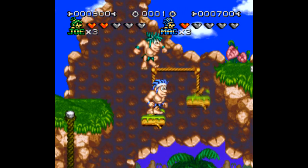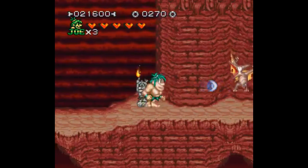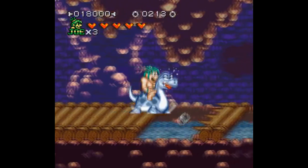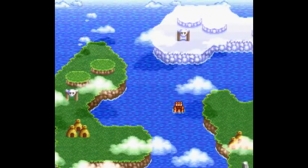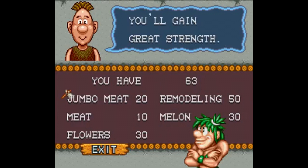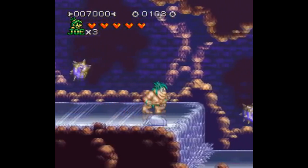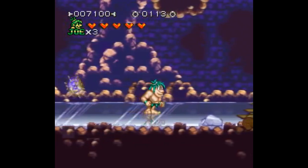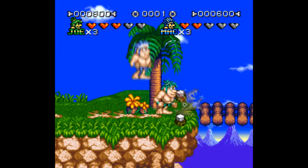Joe and Mac 2 is a standard sequel — it's just more Joe and Mac with a few new abilities. You can now upgrade your clubs with spikes, spit bones after using a health replenishment, ride dinosaurs, and spit fire after eating a pepper. After you finish the first level you get access to an overworld where you can wander around, visit a village, buy flowers, pick out a wife, and start a family. This is all really funny and gives the game personality that helps it stand out. Joe and Mac 2 is easily the best game on this list — it's a good co-op platformer with extra features that add to the game without getting in the way.